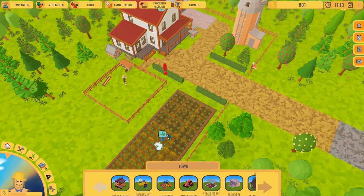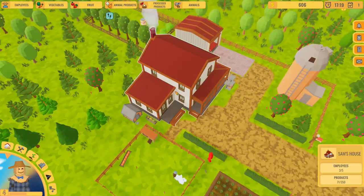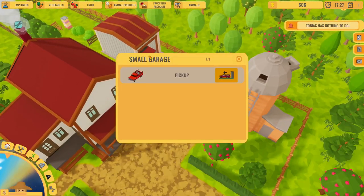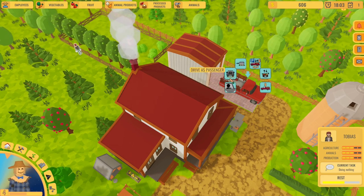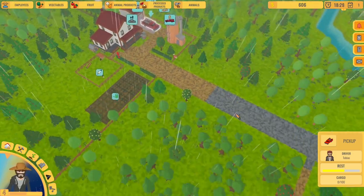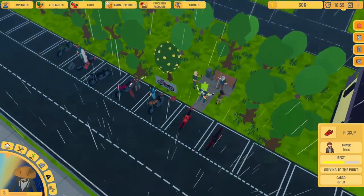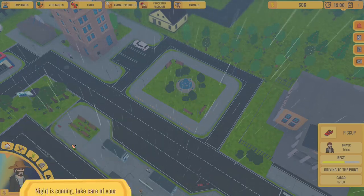Now let's hire John. I'm going to go buy food for the pets - I feel so bad. I'm going to ask Tobias to abort task and go in the truck. Sometimes they're not always behaving. Let's drive. It's kind of weird - you can drive as passenger. Let's go to the store. I don't think I'm going to be able to stand this music for much longer. Night is coming - let's see our stats and compare them with local farmers.